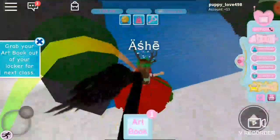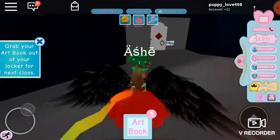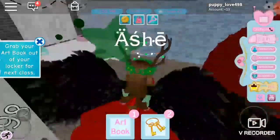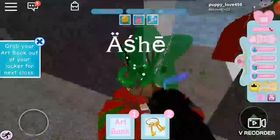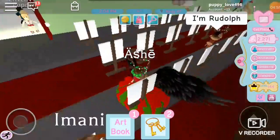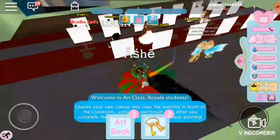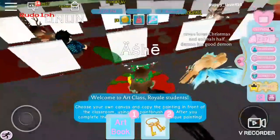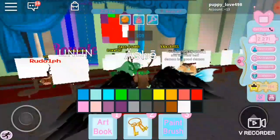I'm just gonna claim a dorm. I've got my art book ready because art class is coming up. Is this dorm free? Yes, it's free — I've got my key. So this is my room. I'm just gonna get ready for art class. It is now art class and I always take this spot because it's the nearest — oh, I'm at the back. Not a surprise.